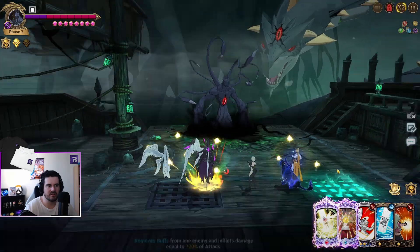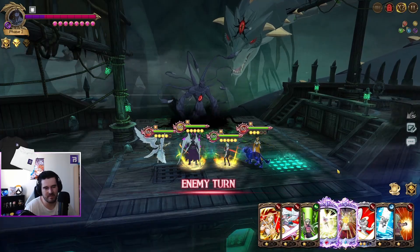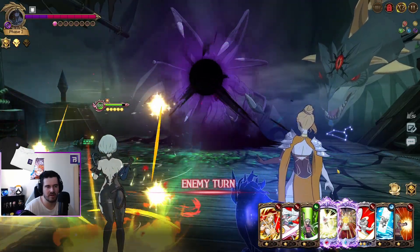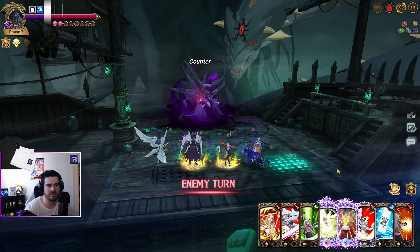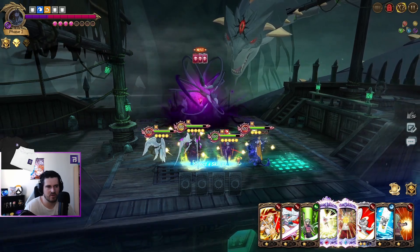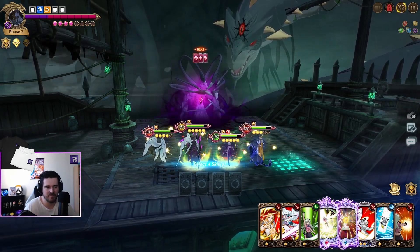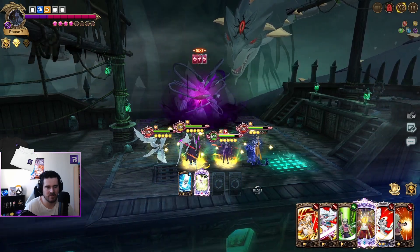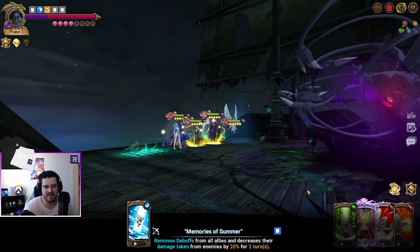I'll get rid of the extort as well. I can tank the ultimate, I think. I mean, I'm going to have to. I should be able to kill it. I'm not really getting the cards I want. I'm going to go Cleanse, and then I want to see this kill. If it doesn't kill, then I will restart this part.